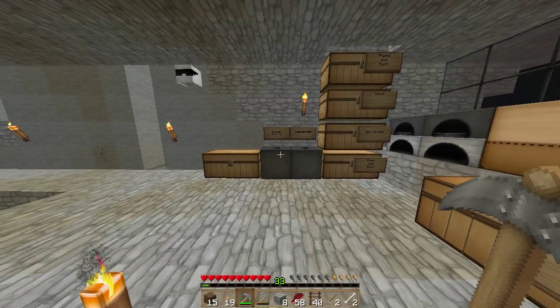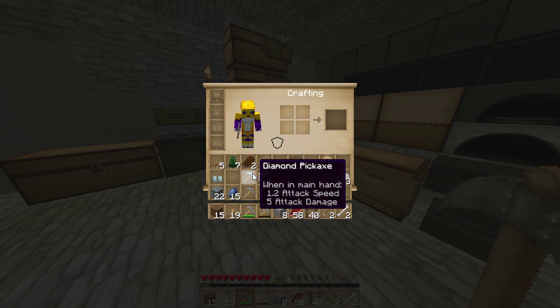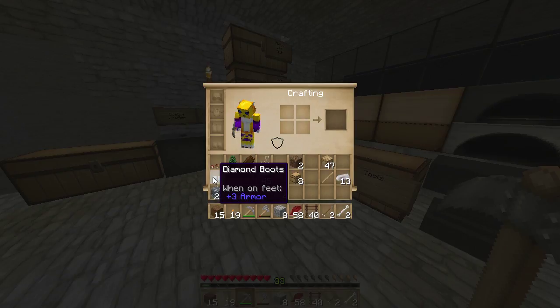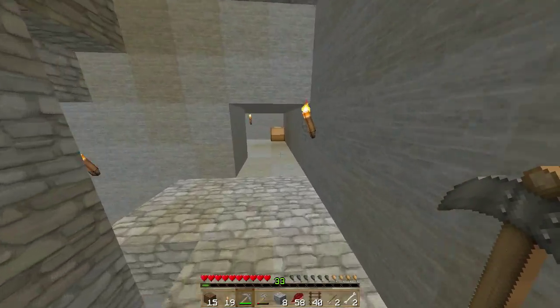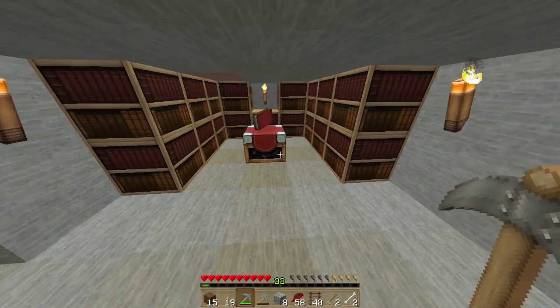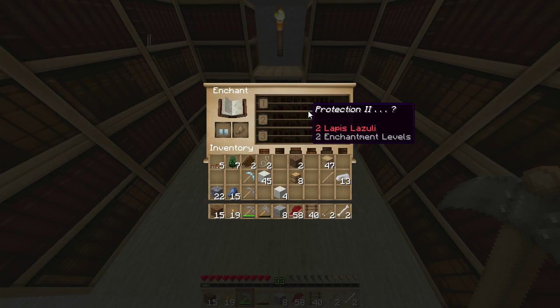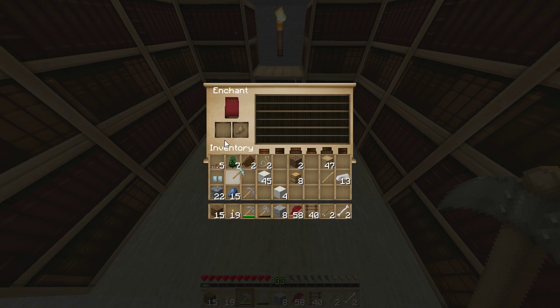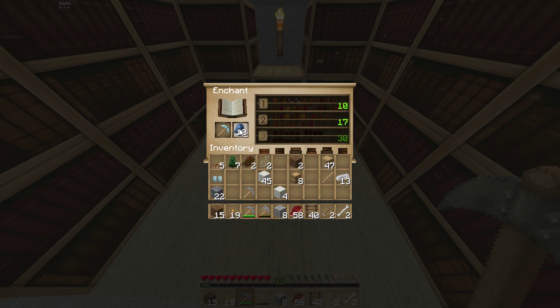Welcome back — we're going to be trying to do our first enchantment today. I've created a diamond pickaxe and diamond boots. We're hoping to get Feather Falling on the boots, high Efficiency, and hopefully Unbreaking on the diamond pick. Let's try the boots first. Feather Falling II — that's not really good enough, I'd like to go for IV. On the pick we can get... Efficiency V, Unbreaking III, Efficiency II. Let's try it and hope we get something good with it.